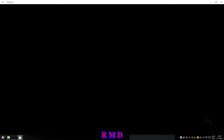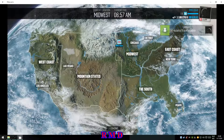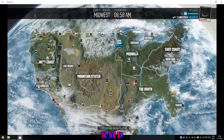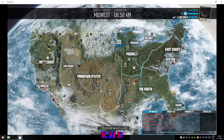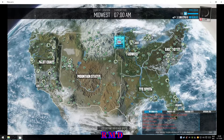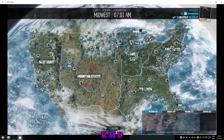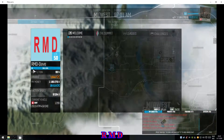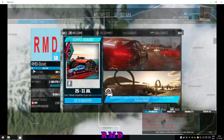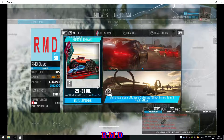First you log on, you come onto the map, it loads a few things — it's collecting online players and stuff like that. Once that's done the Driver ID shows up, where you can find all kinds of things. This is sort of the welcome screen; you can see how many bucks you have and things like that.